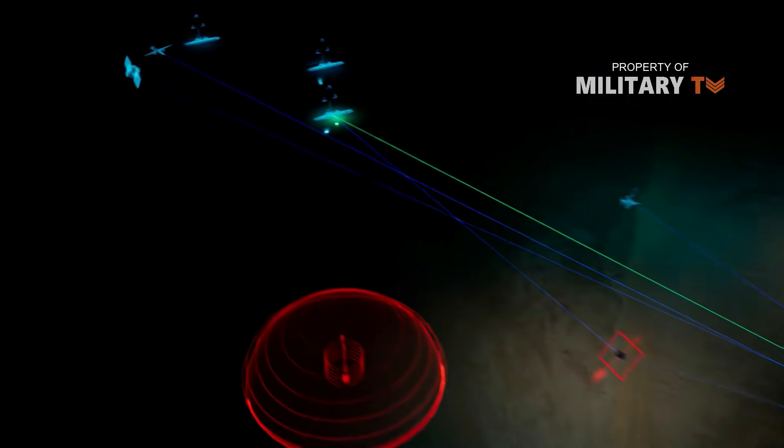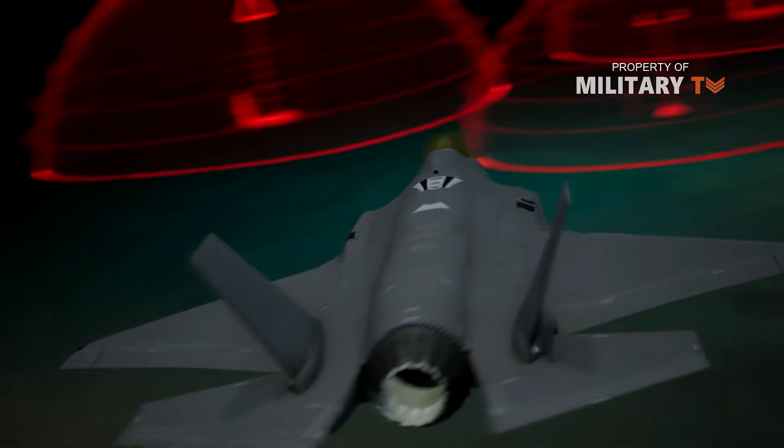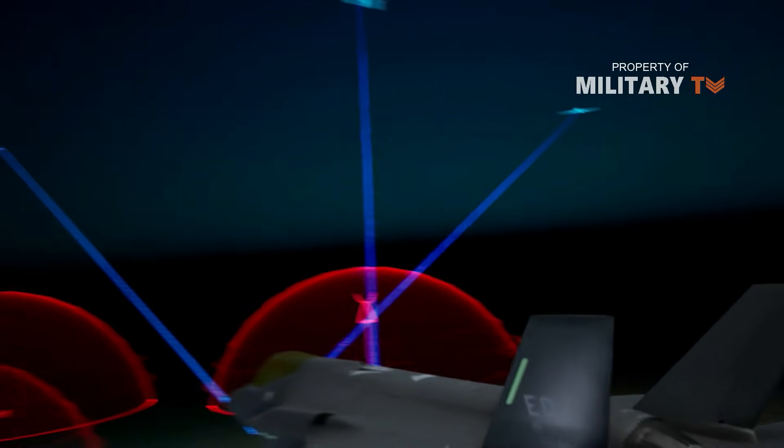The best way to defeat a SAM system is to simply avoid it altogether. However, SAMs are typically placed strategically to defend high-value targets that enemies would be likely to attack.